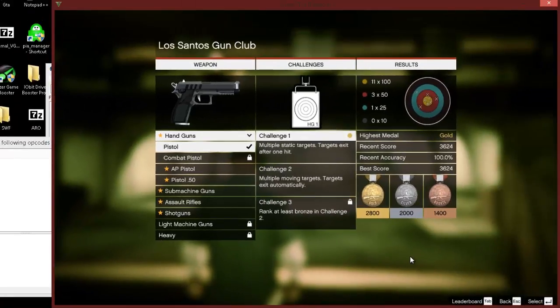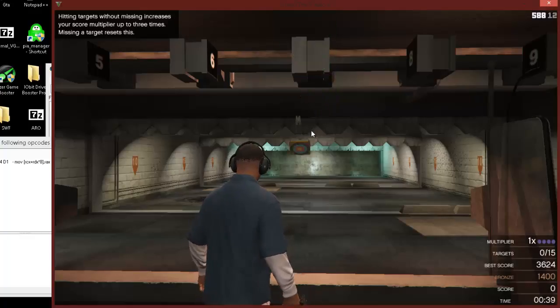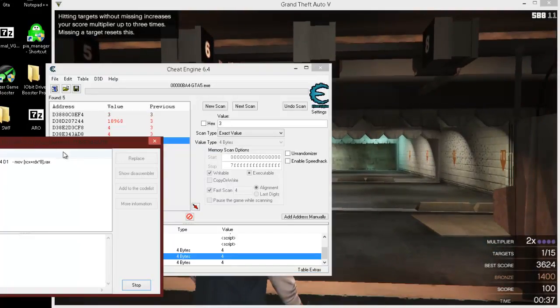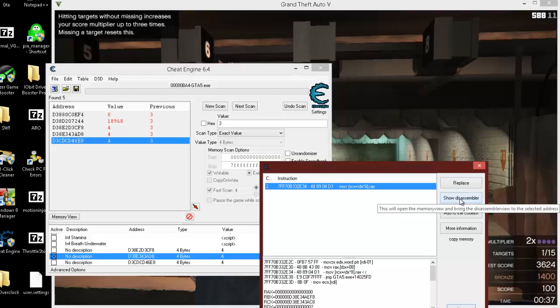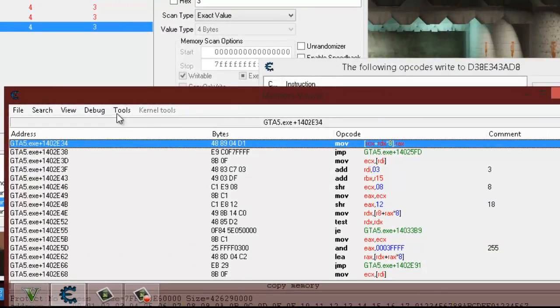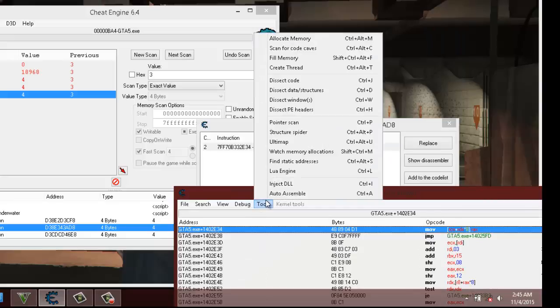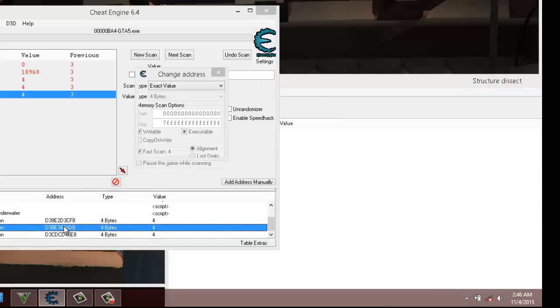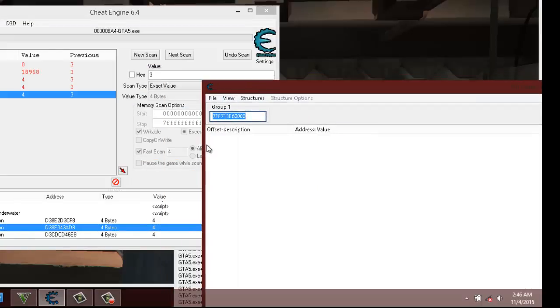We're going to find the score itself. I'm going to do challenge 1 again — just hit a target. There we go, you see it went up to 2 automatically. What I want to do is go to Dissect Data Structure under Tools. I still haven't replaced my screen yet — I'm sorry about that. There it is: Dissect Data Structure. We're just going to copy this address that we found the multiplier on and paste it into the tool.